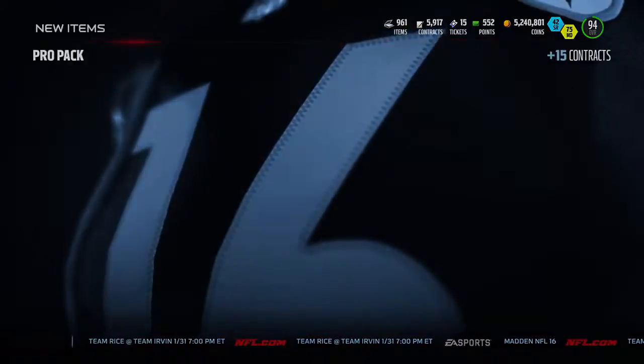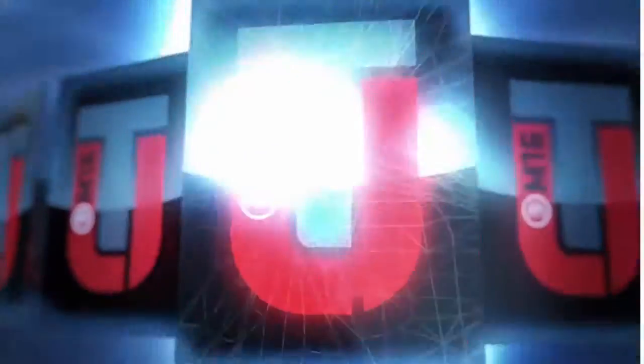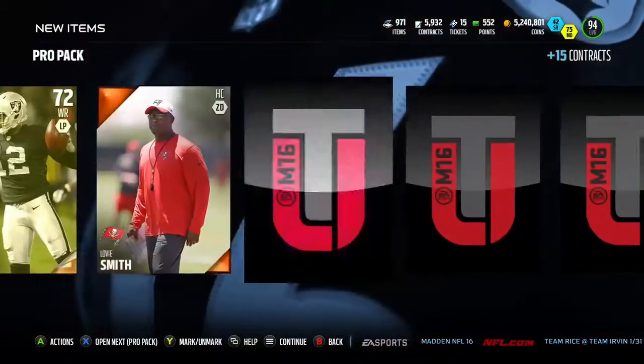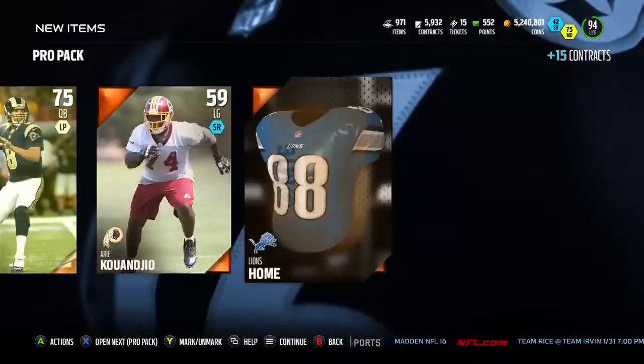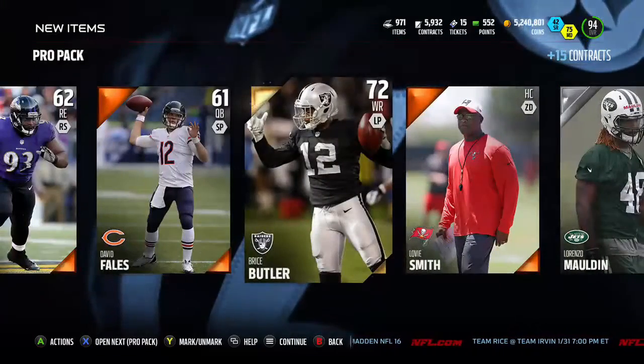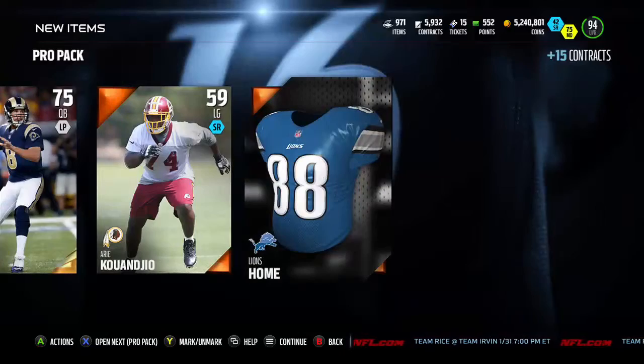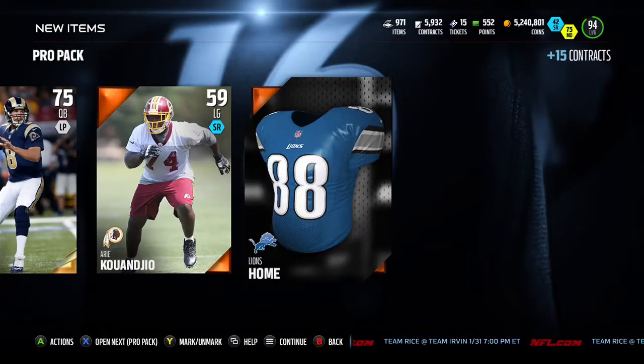So first, let's get these pro packs out of the way. We are hoping for some red paint. Bruce Butler - double red paint! We got one of these rare guys. Oh, 72. We want the 74s though.